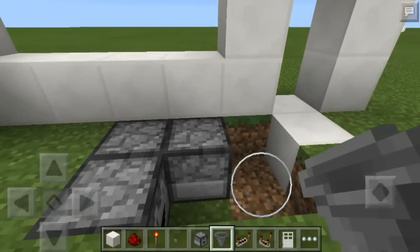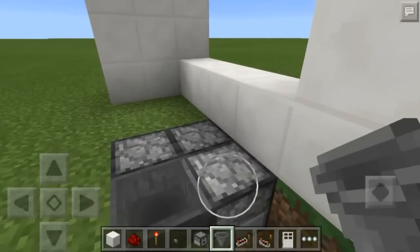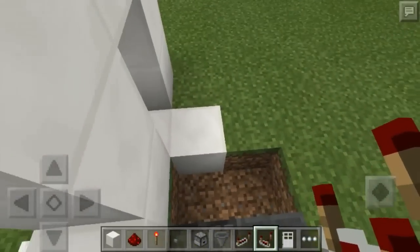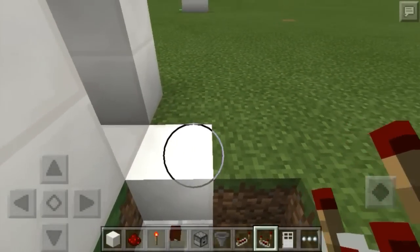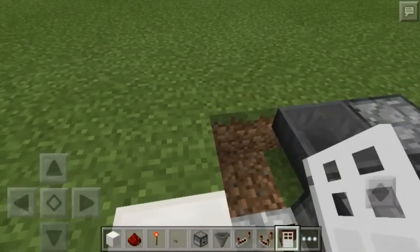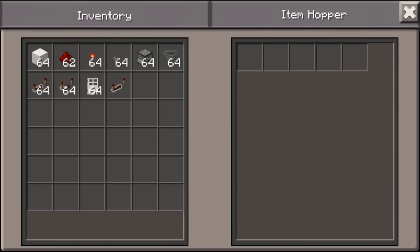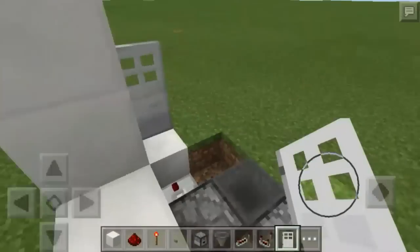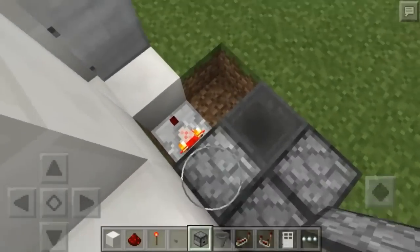Then you're going to go ahead and place a hopper facing into this dropper right here. Then place a comparator coming out of this dropper and going into this block — this block right here will be where your door will be. Go ahead and place that there. Next, go into this hopper and place one item, and you'll see the door open.